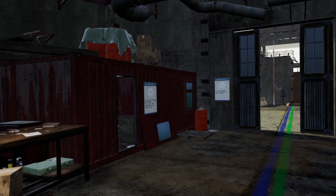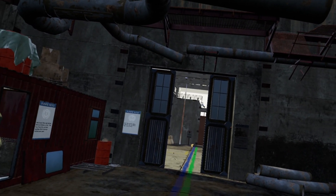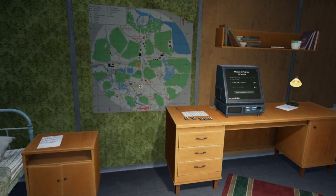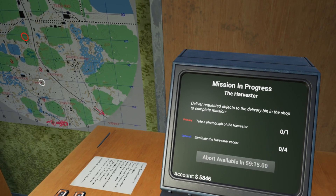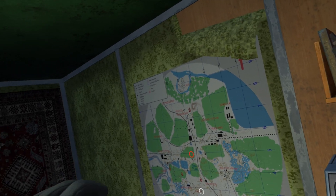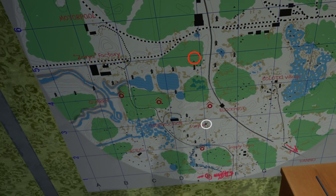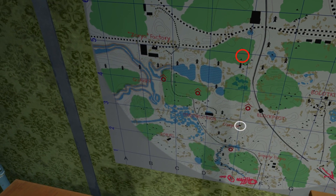Welcome back, I am a friendly pest. Today I'm playing Into the Radius 1.0 on an Oculus Quest 2, streaming over Air Link. Today is going to be a good day — maybe — because I've got a new mission I just accepted: the Harvester. I've heard of the Harvester but I've never seen it. I'm supposed to take a photograph and eliminate an escrow homunculi or something. Supposedly there's a camera up here. We're going to get out there and find out. I feel like I'm under-equipped.